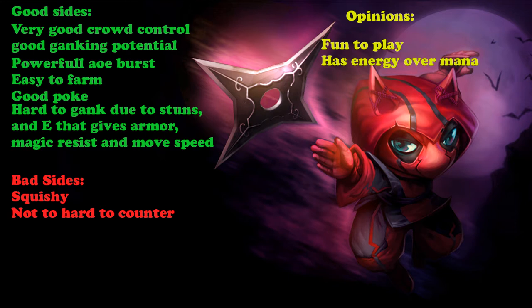Let's look at some good and bad sides and some personal opinions before I show you some gameplay. On the good side: very good crowd control, extremely good ganking potential, powerful AoE burst, easy to farm with, good poke, and he is really hard to gank due to his stuns and E which gives you armor, magic resist, movement speed, and unit collision ignoring. On the bad side he is really squishy and not too hard to counter. My personal opinion is that he is extremely fun to play, and a key fact is that Kennen uses energy over mana. Now I'm going to show you some gameplay and how powerful Kennen actually is.